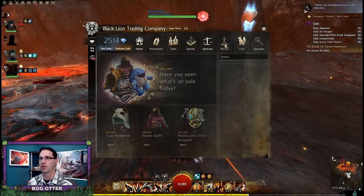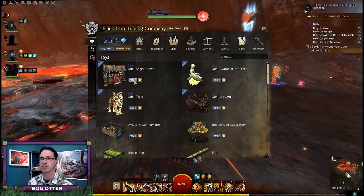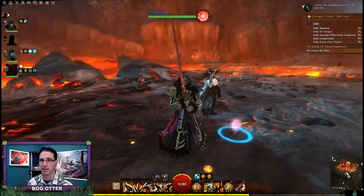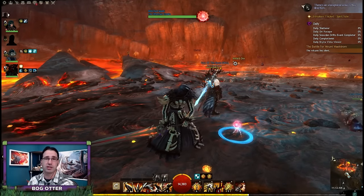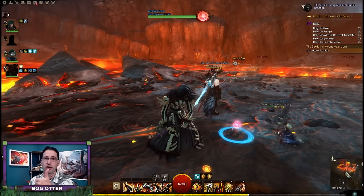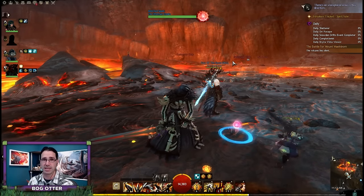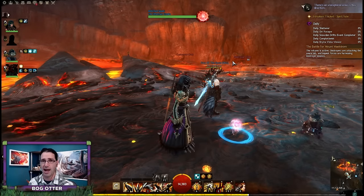So there you go. You buy this puppy on the gem store, go through this short little scavenger hunt quest, and you spend 400 gems and get two mini pets out of it - which is not a bad deal. A mini tiger alone is 350, so there you have it, and it gives you a little fun thing to do. That's going to wrap things up. I hope you enjoyed this little journey. If you did, please hit that thumbs up button before you go, and don't forget to subscribe so you can be notified when future videos are released. I hope everybody has a fantastic day and I'll see you next time. Take care!